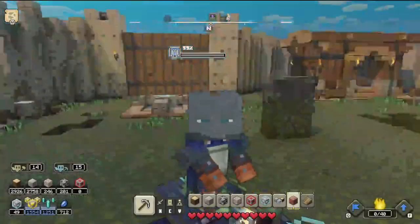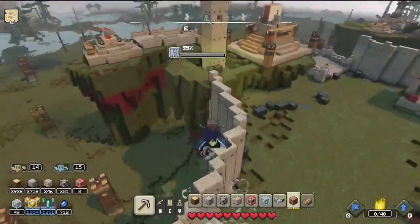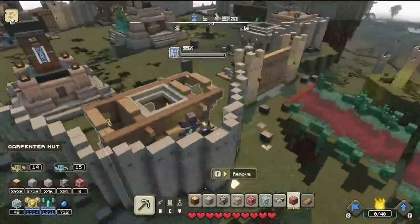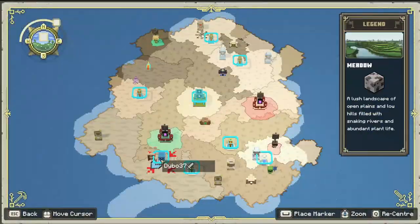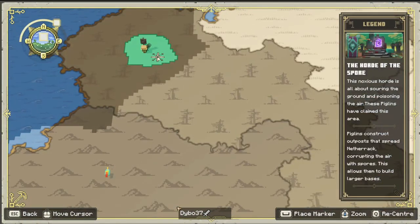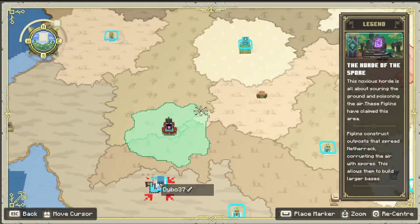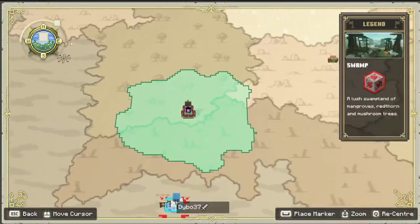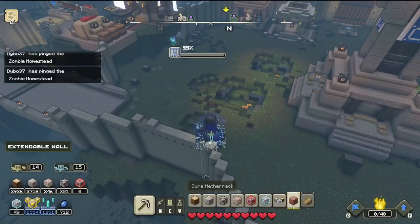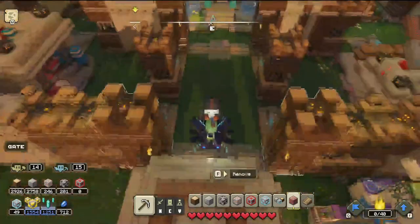So here I am in my base, and I've done quite a lot of building just in between videos right here, so now it's like pretty much just a castle, and yeah, I really like how it is now. As I said, in this video I'll be going over here to the zombie horde, and as you can see it's taken up by the Horde of the Spore. So let's just put a marker on the zombie homestead, teleport to the closest village, and then let's begin traveling to the zombie homestead!